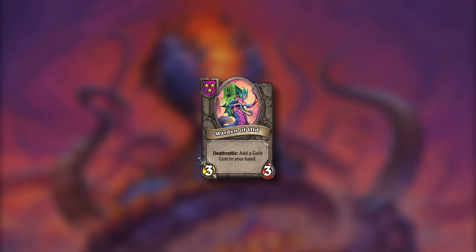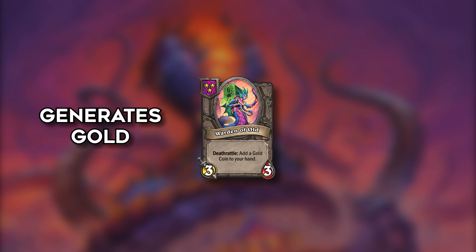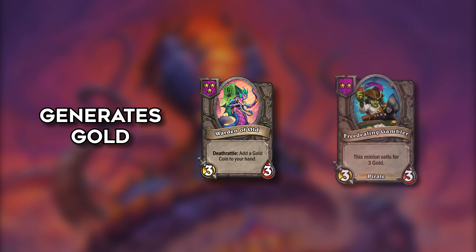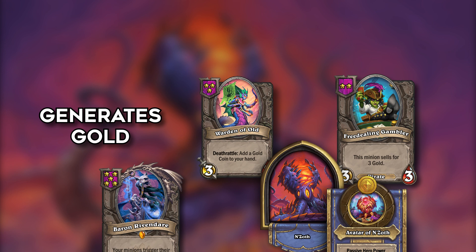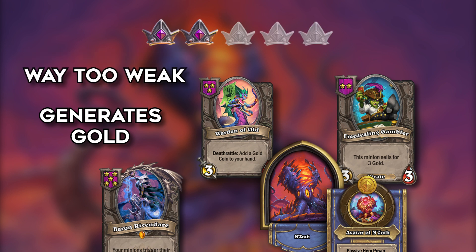Warden of Old is a 3/3 that has Deathrattle: add a coin to your hand. I love a card that literally generates you gold but do you really want to spend 3 gold on a 3/3 that makes you 1 gold a turn? Or you can just buy a Gambler and make the same money back as this unit would in 2 turns. Can't wait to see a Warden of Old Baron combo though, and as N'Zoth there's also some cool potential. But as much as I like this concept it just seems way too weak since it's a neutral that can't get buffed. 2 points.